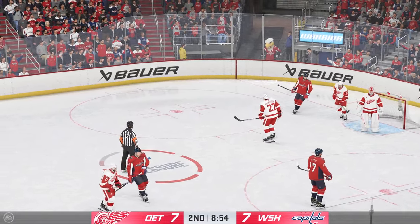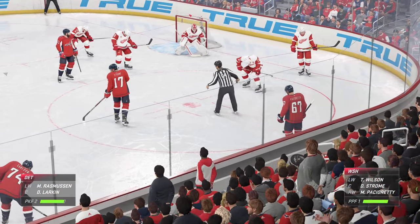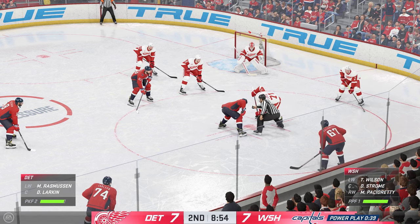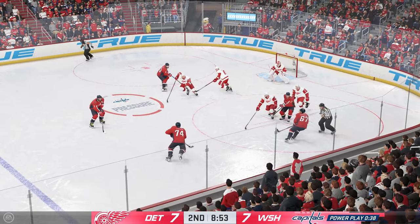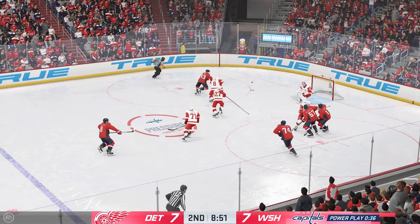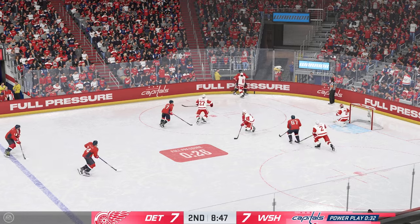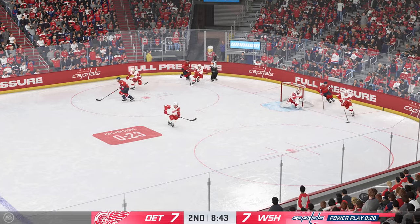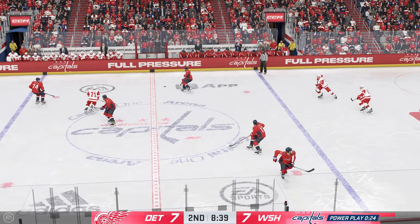The coach wants that puck out and it's on your stick — you gotta make sure that it goes 200 feet down the ice. Larkins ready for the draw as they will continue to try to kill off this penalty. The Capitals win the draw and they go on the attack here in the offensive zone. Denies that opportunity. And they'll battle for that loose puck along the boards. The Red Wings will play in their own end. And they get the puck out of harm's way. Handles the pass.